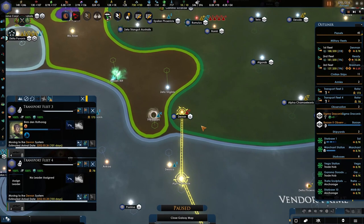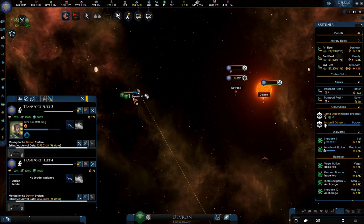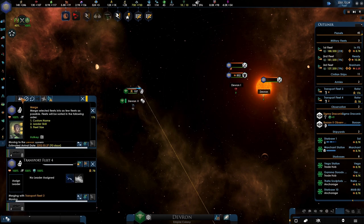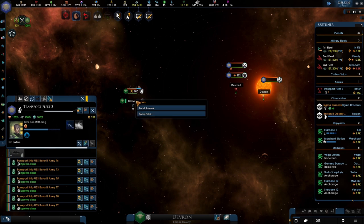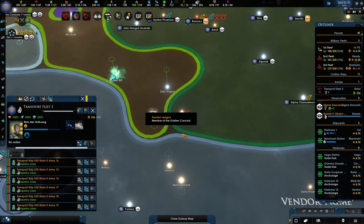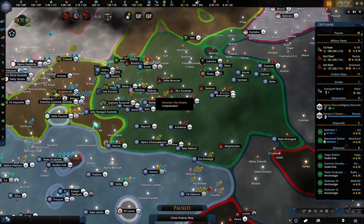Why can't I do this? Why am I unable to go to Devran? Okay, stop merge — thank you. Are we now able? Yes! Land armies. There we go — this will make the war a lot faster. At least that's what I'm hoping.